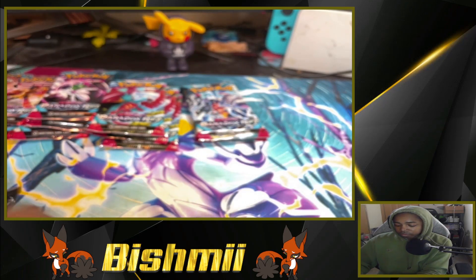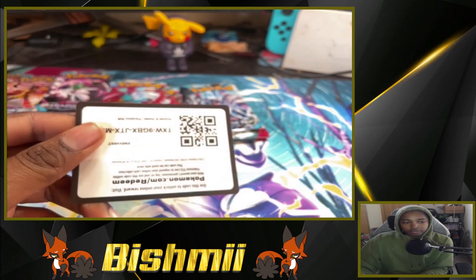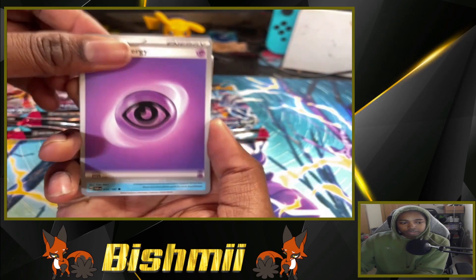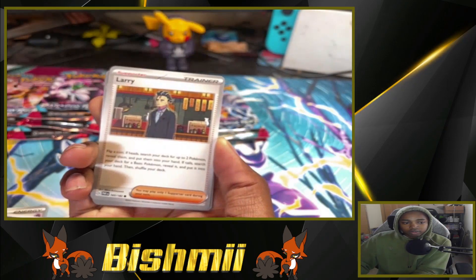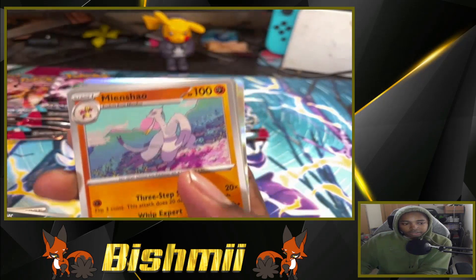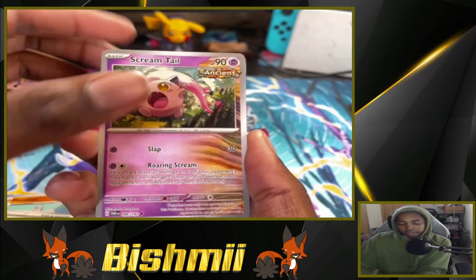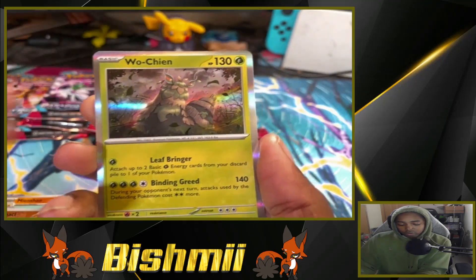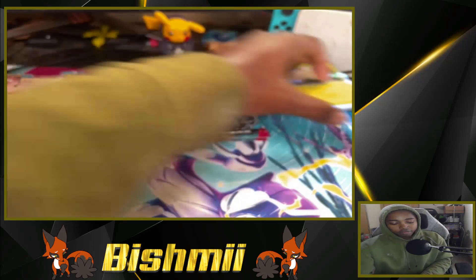Looks like the Garchomp pack is gonna be Tarot Water. There's a code card — Psychic Energy off the rip. Artillery, Golbat, Larry, let me get closer. Yamask, Meowscarada, Screamtail — that Screamtail card caught me off guard. Also got Trubbish, Garganacl, and Wo-Chien.